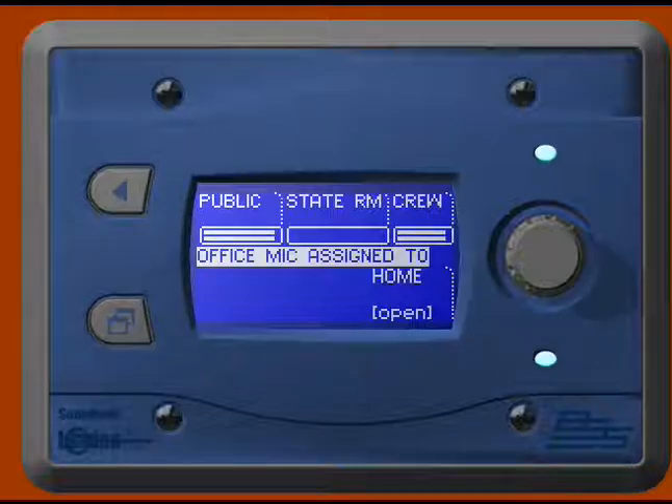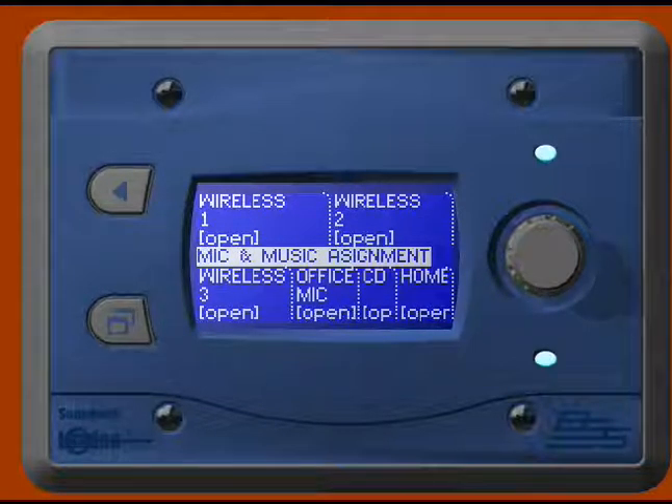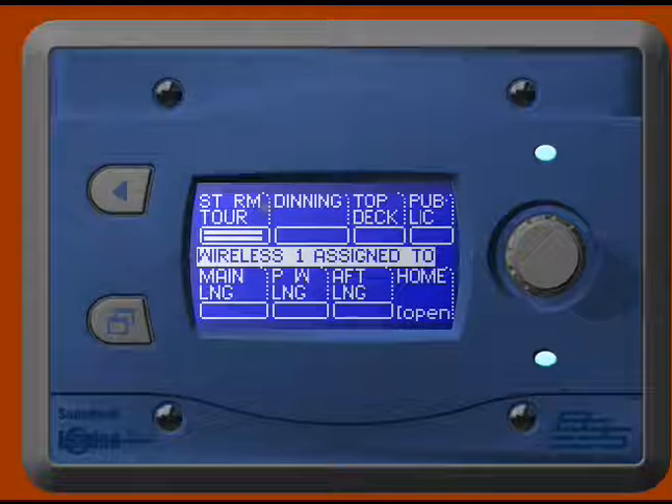One thing to keep in mind: when you make an announcement to the staterooms, unless their volume control is turned up, they won't hear you. Only announcements from the wheelhouse in all-call mode will activate the relay in that room to turn those to full volume.